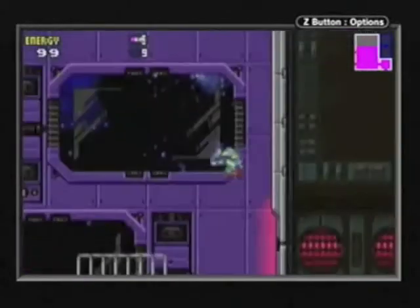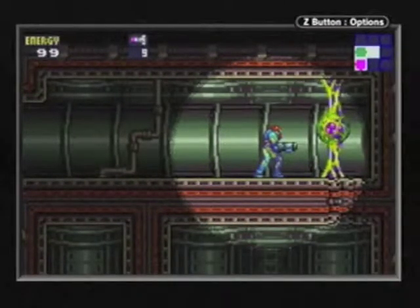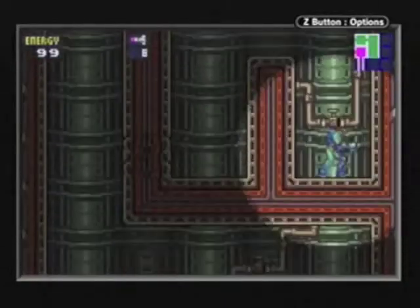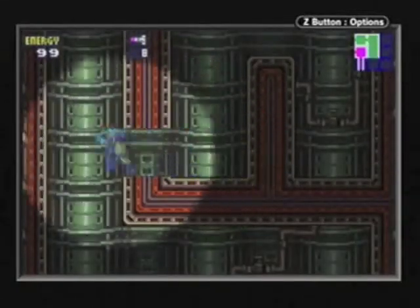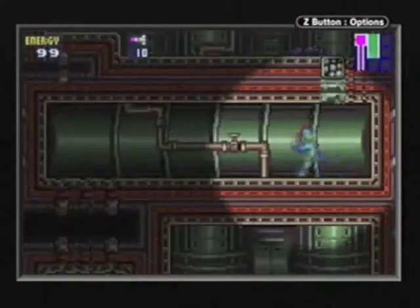And we missile the wall and a hole opens up. Let's go in. And it's red, so we keep the themes. It's those enemies our beam does nothing to! It's squishy! Remember what I said about missiles? And we get some back from missiling it. I think those things always drop a green parasite unless you don't use missiles.